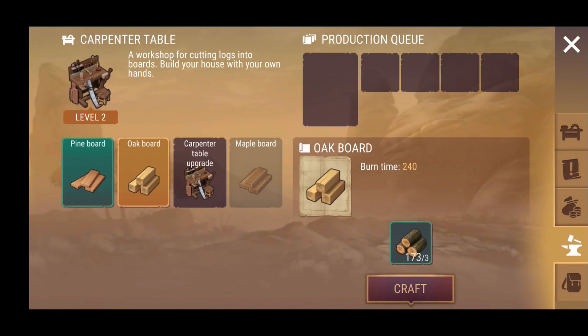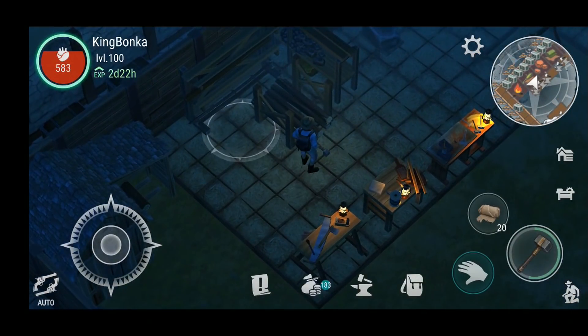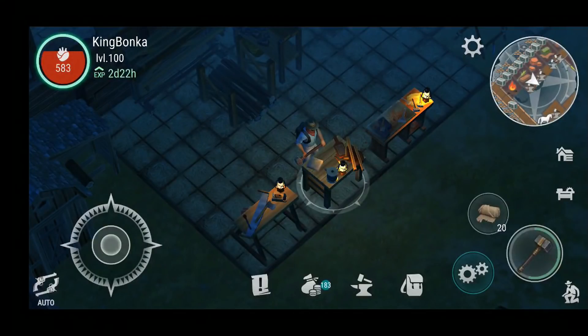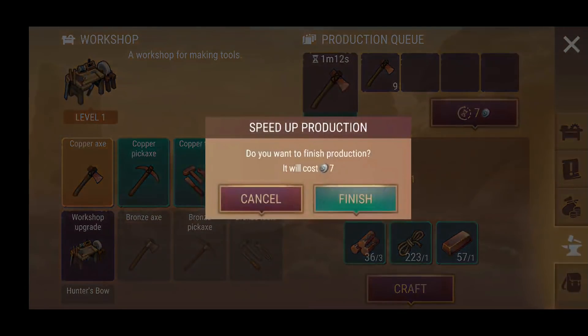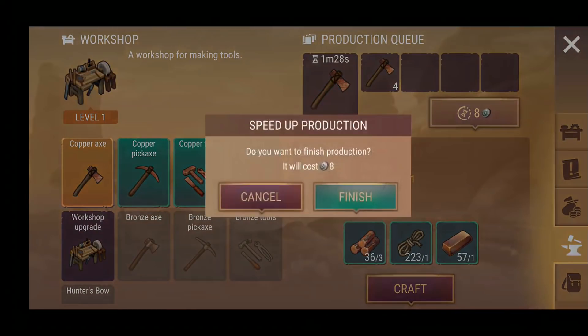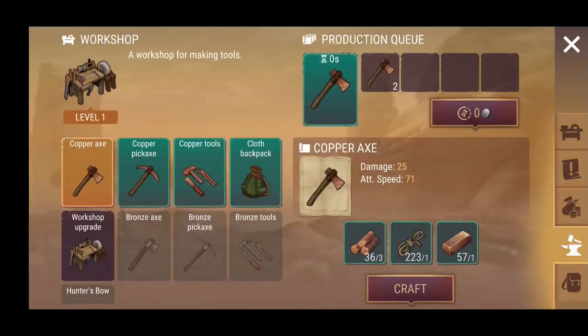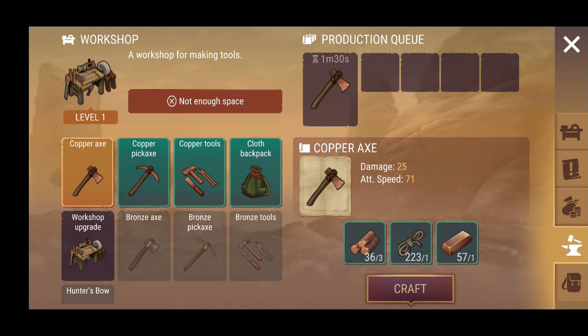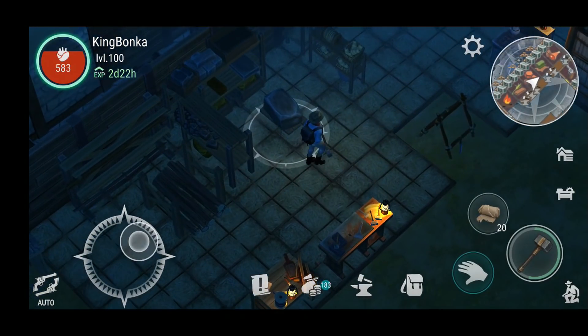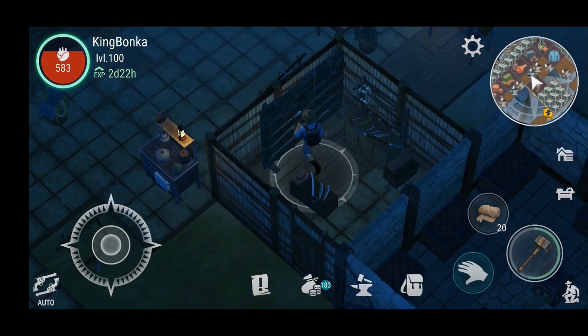Let's get a little bit of oak brewing up here. We'll do five - actually we can do quite a bit, so let's do about ten and bring those along. This is why I save up coins - to be able to do stuff like this and show it off for you guys. We're going to take all that, finish that, take that.